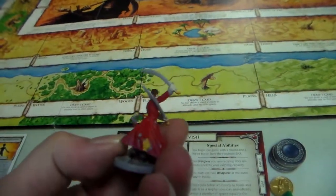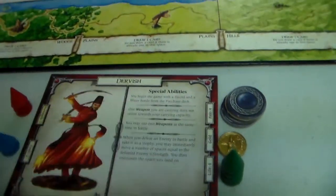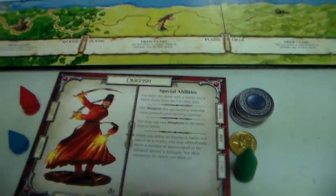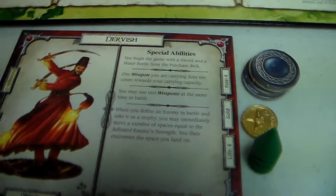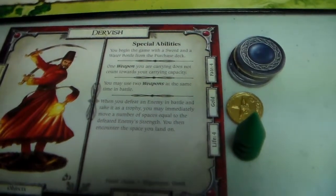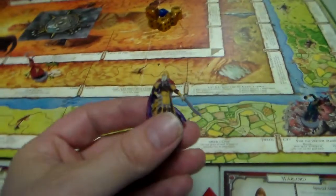Another new character is the Dervish. He starts in the oasis — three strength, two craft, four fate, one gold, four life. He begins the game with a sword and water bottle from the purchase deck. One weapon you are carrying does not count towards your carrying limit. You may use two weapons at the same time in battle, and when you defeat an enemy in battle and take it as a trophy you may immediately move a number of spaces equal to the enemy's defeated strength.